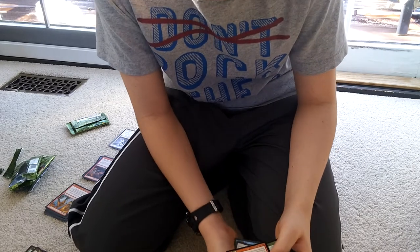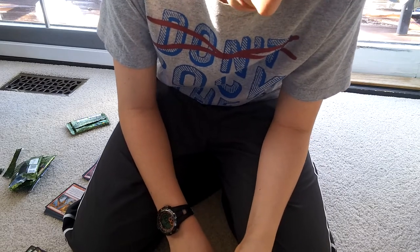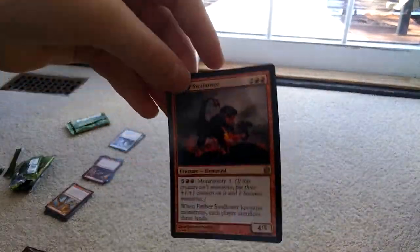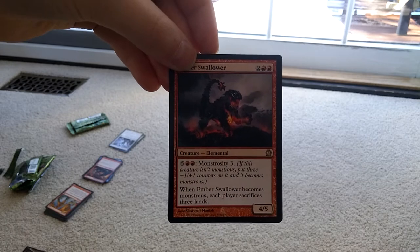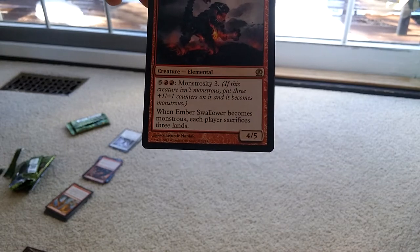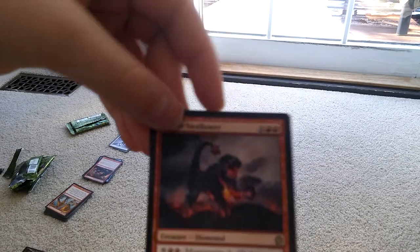Fanatic of Mogis — that's a god. When it enters the battlefield, it deals damage to each opponent equal to your devotion to red. Ember Swallower is our rare. We also got an Ordeal of Nylea. Our rare is a 4/5 for two red and two colorless. For five colorless and two red, Monstrosity 3 would make it a 7/8. Because of Monstrosity, each player sacrifices three lands. That's pretty good.